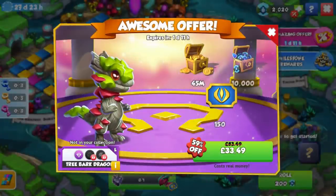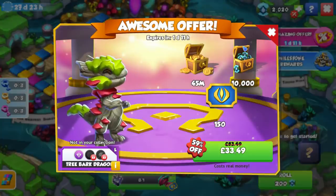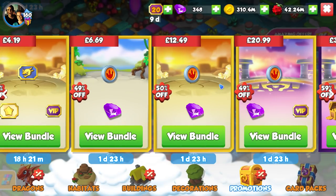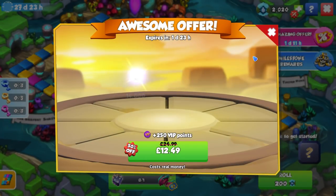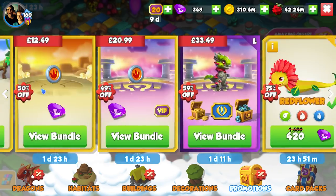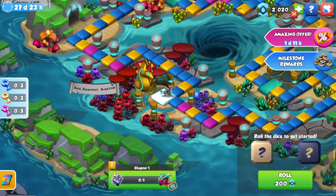We do also have offers — Tree Bark has returned in a special £33 bundle where you can get him, 150 tickets and 10,000 Waterstones, though it's not worth 33 quid. We've also got a bunch of dungeon bundles, which were expected since you're going to get tons of tickets out of the dungeon.